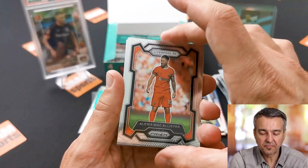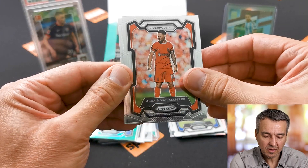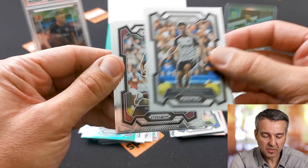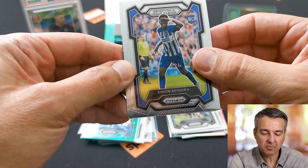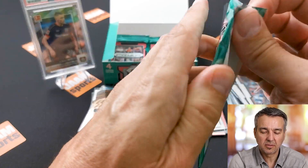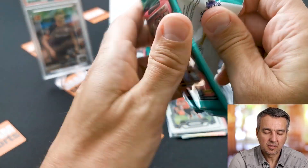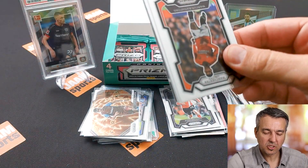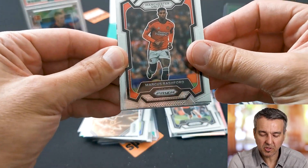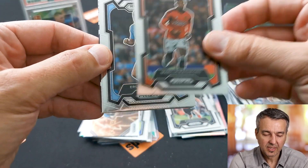So we got the second box and I'm really glad. He's a Chelsea player — Kane Chukwuemeka. Nice hit. It's a Penmanship auto, not numbered. So here's our first hit. I don't think it's gonna be like this for the rest of the box, but yeah, you never know — maybe I got a really lucky one. Ødegaard, so at least we've had a lot of top stars in the base so far.